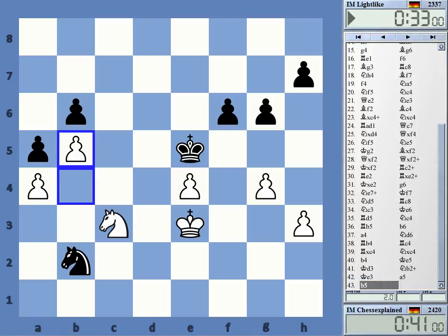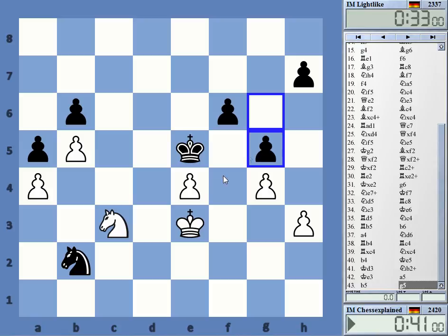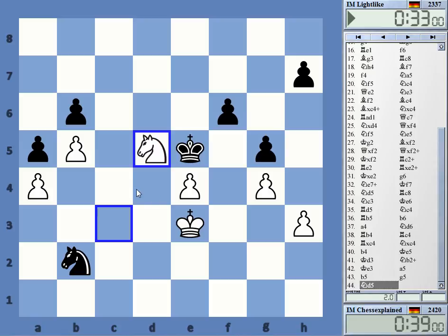It was pretty much on no time. Now g5 seems to win for black — don't quite get why, to be honest. Why is that not working? A4 just hangs.